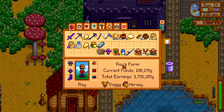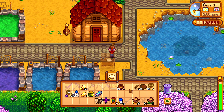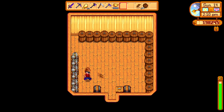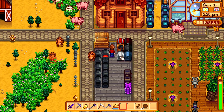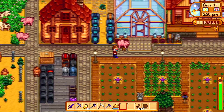Oh my god, so many things to do. Where did my horse go? Let's take the wood. The regular shed is 15,000 gold and 300 wood, then the big one is 300 stone and 550 wood. Okay, we're just doing a small one for now — just 300 wood. Oh, where is my horse?